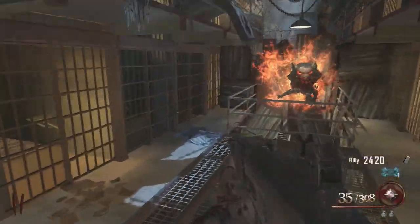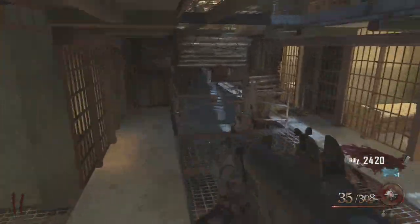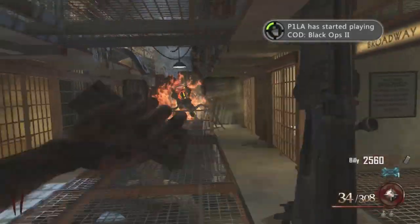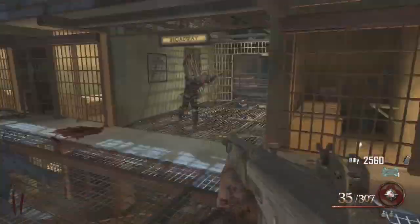First things first, you can see where I'm at. This whole round 2 you want to kill the zombies up in this area right here. If you don't know how I made it up to this area by round 2 with a gun and all that stuff, I did a tutorial on how to basically get 6,000 points by round 1. Check the description in the playlist.